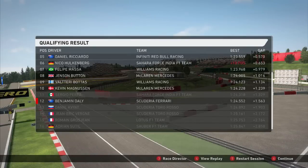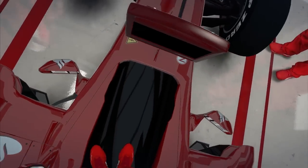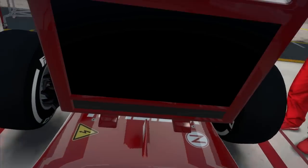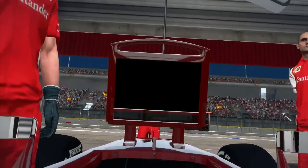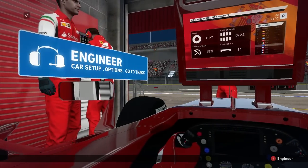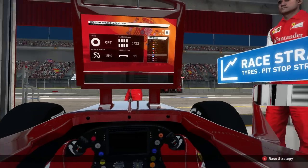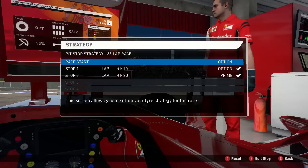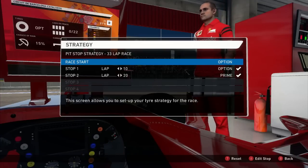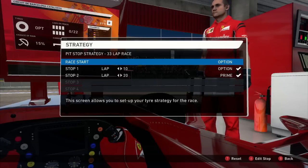So we'll end the session there. We just don't have any more time to improve our time. We'll start from 12th place, and crucially I think we'll actually start from a fresh set of tyres as well, so that'll give us some kind of benefit heading into the race. So here we are going through our race strategy and seeing what the setup is like. For the most part the setup was pretty much the same except for the aero. I also played with some of the suspension settings. The strategy there is a two-stop, but I'm actually thinking about changing it up for this race.